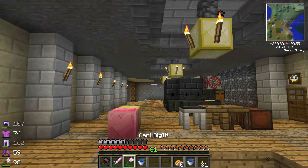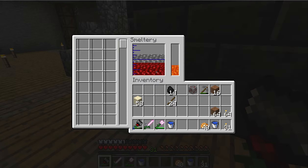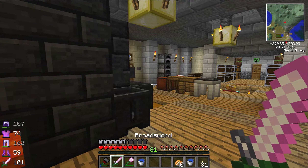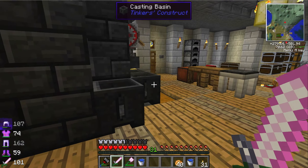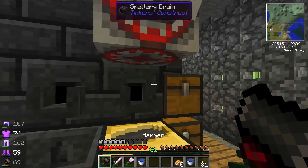My favorite material to make in the smeltery for tools is steel. For steel you need one part iron and one part magnesium — magnesium ore looks pink. It's very durable, even better than aluminite, pretty amazing stuff.